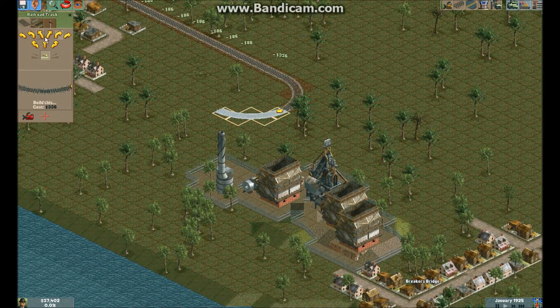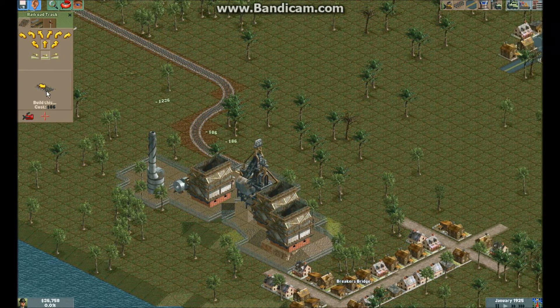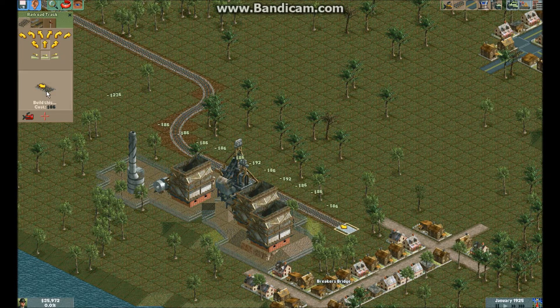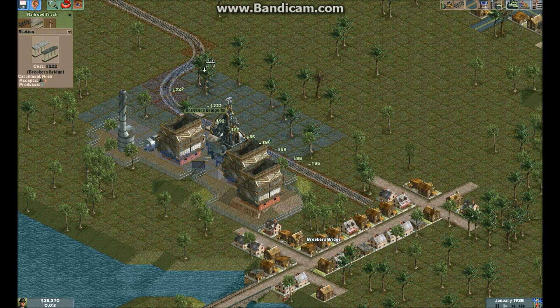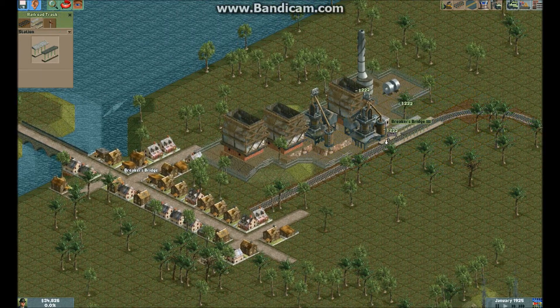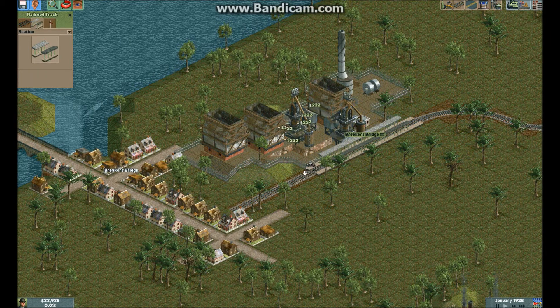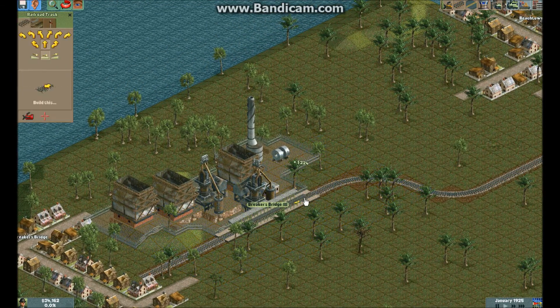It's not the cheapest way, but whatever. So now we're there. Let's just make enough for a station. Now we'll just put a station over here. We have $35,000 left. Let's get the train set up first. Actually wait, I messed up. Moved the station.